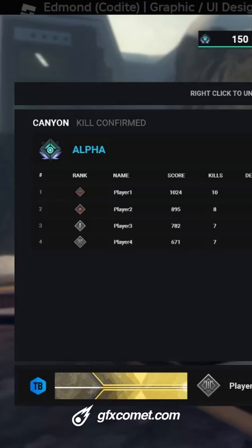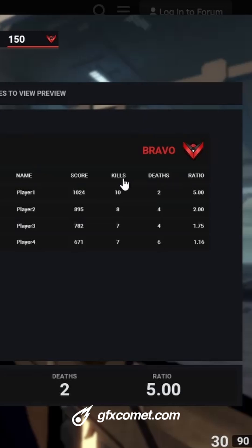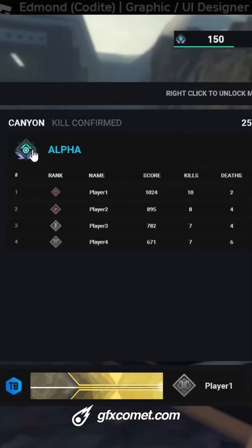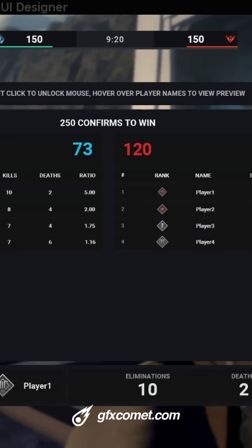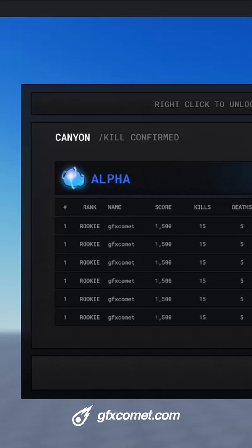So many years ago I designed this leaderboard UI right here. You can see it's for an FPS game — we have two teams: alpha and bravo. I really do like the icons I made for these, and also the rank icons. We have the objective, the map, and the game mode as well.